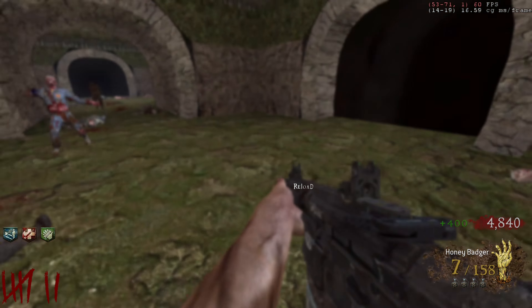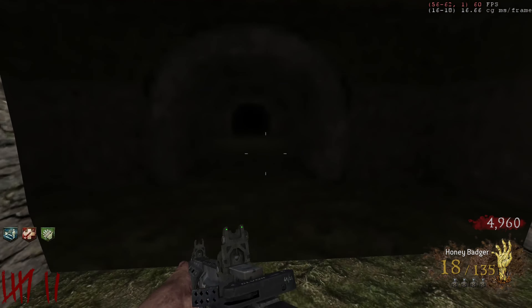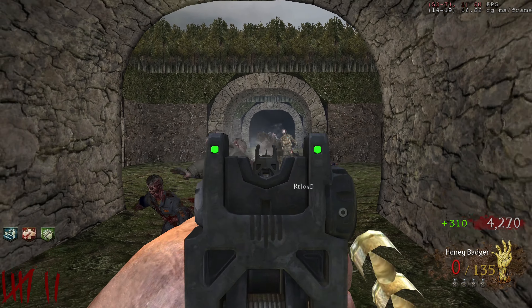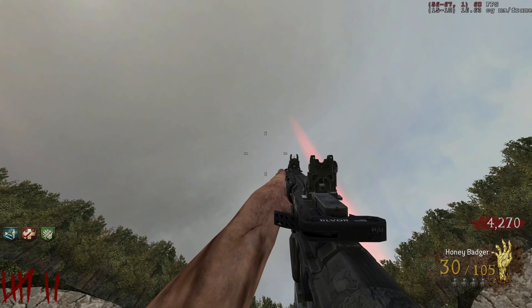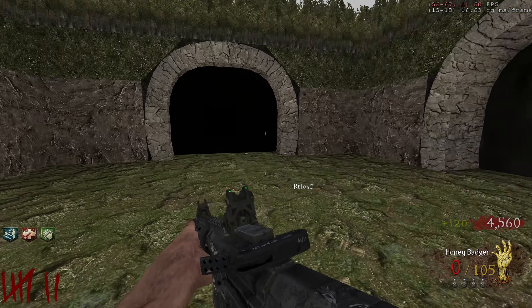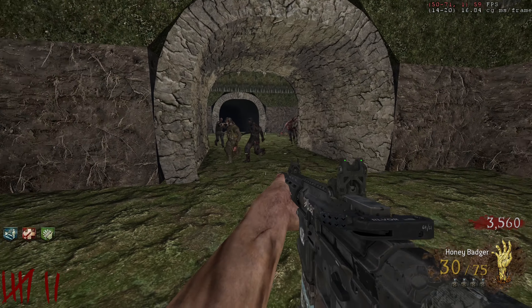Oh my god, there's something over here. Insta-kill. All the zombies can literally go through all these black fences. Wait — what the fuck, I can't even go this way. I can go this way though. Another wall buy — a 74U. We're just going to buy this because I'm almost out of ammo on the Honey Badger. Two grand to get into an actual maze.